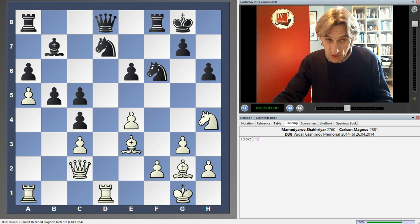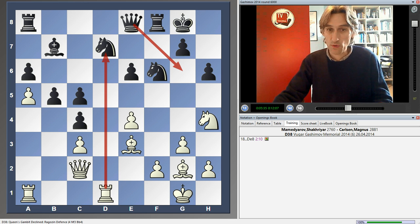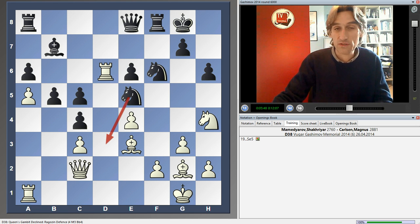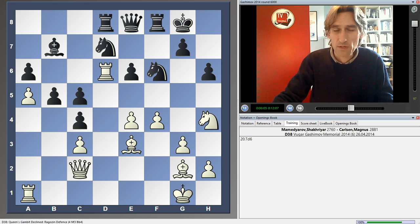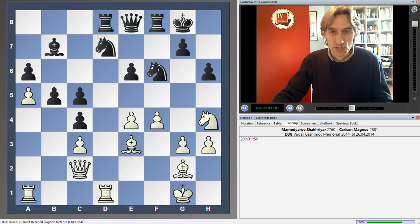First of all, Carlsen exchanges off this bishop, which wasn't doing too much, then shifts the queen out of the way — a good move, covering g6 and stepping out of the pin as well. It looks very attractive to bring the rook to d6, but after knight e5 that knight is going to land on d3, which starts to look very attractive for black. So Mamadyarov played f4 to cover the e5 square, generally advancing on the kingside. The rook comes in to play rook d8 on the d-file — good move. Again, I'd quite like to play rook d6 for white, but knight g4 hitting this is a bit annoying, so Mamadyarov understandably played h3.